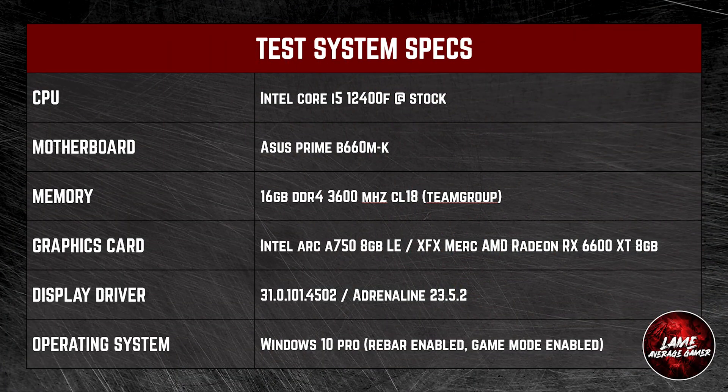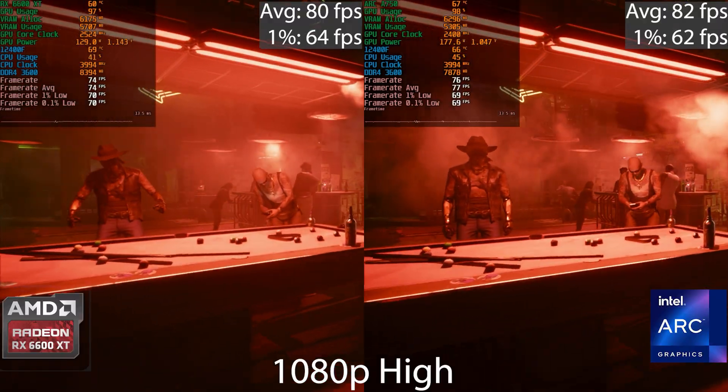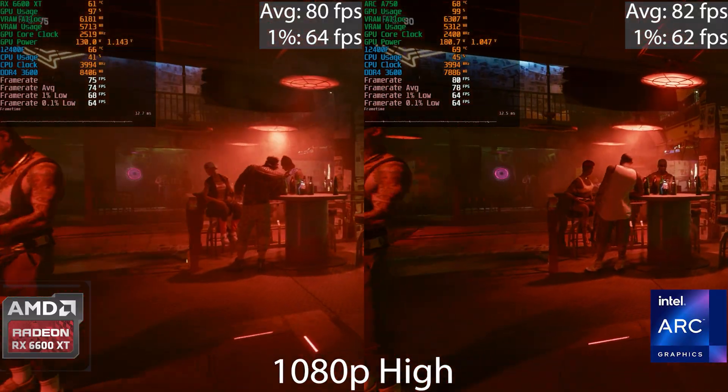Today we're testing the RX 6600 XT versus the Intel Arc A750. Those are all the specs — you can pause if you want to see more.